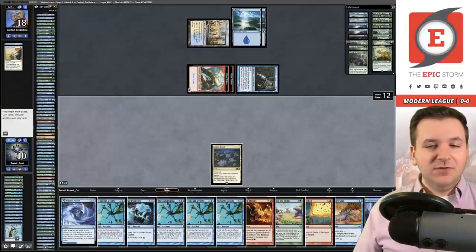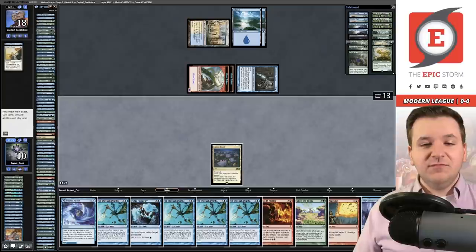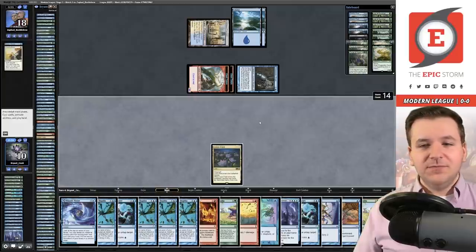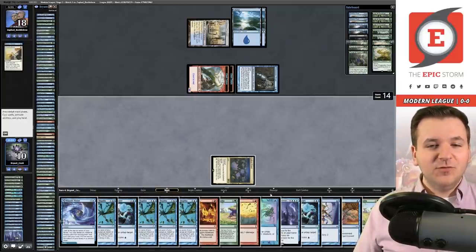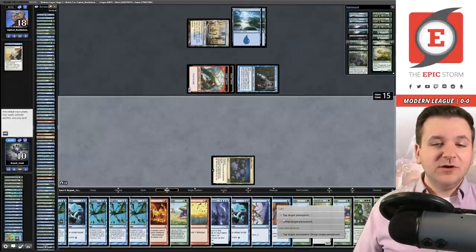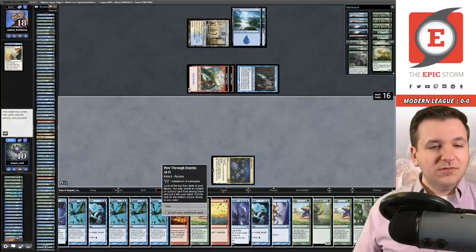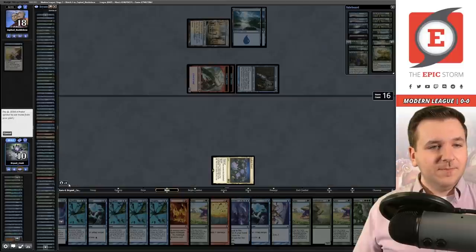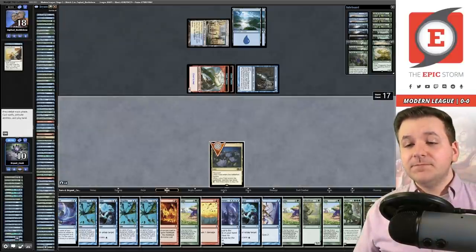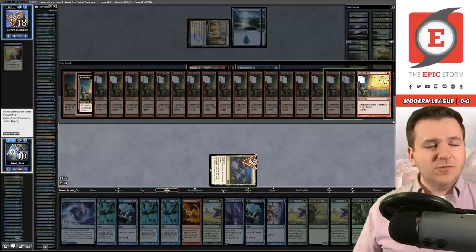One of the cool features of this build is that we can cast Seagate Restoration to draw a whole bunch of cards. We have seven floating, so we draw another 10 cards. We cast Twiddle, more Dream's Grip, we splice and untap, take another Dream's Grip. We have around 20 cards left in library. Now's a reasonable time to cast Grapeshot — storm 19, one more than we needed — and that's game number one!